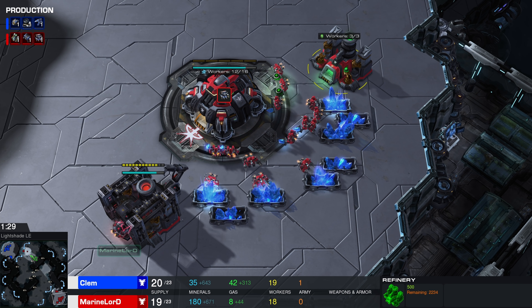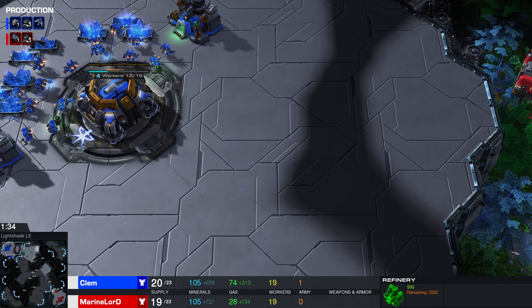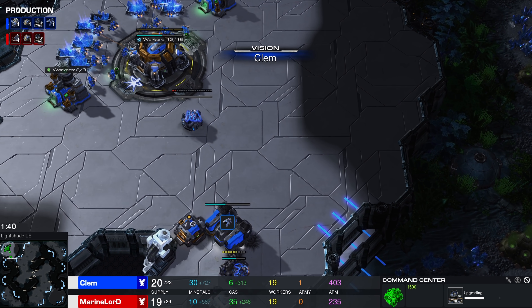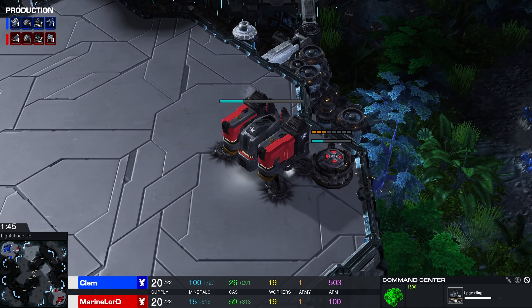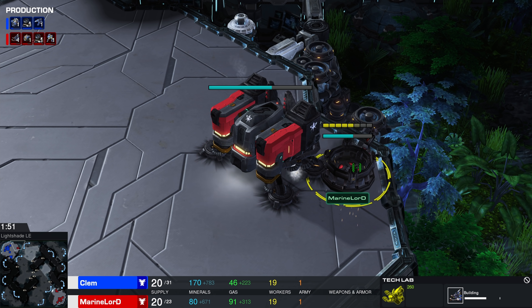So it's actually kind of late — what are you doing? We're lifting the barracks up to go into the main base right here of Clem. Lightshade does have a very dark corner, and Terran players do tend to like building their structures close together so they can use the add-ons and switch them very easily. A Tech Lab is being built inside of the main base here.